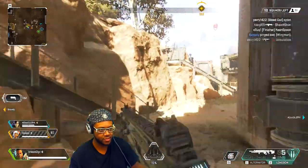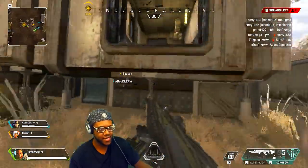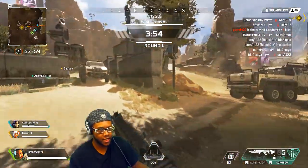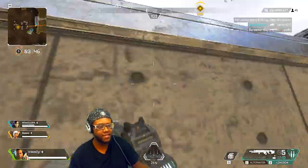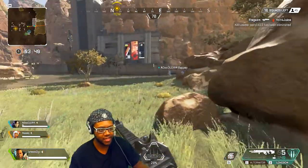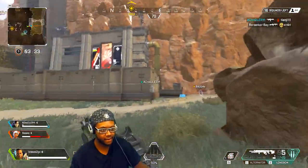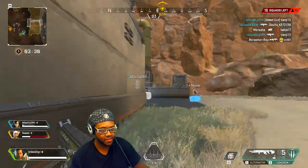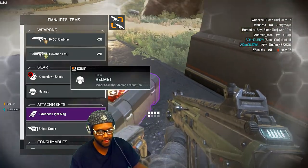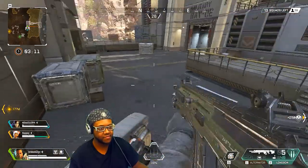I don't care what it is, I'm taking it. Where are my teammates at? I need to find a shield — I don't have a shield yet. I thought this was a door. I don't like being without a shield. Ooh, a new kill leader! These dudes are leaving me behind — what the hell, you ain't gonna wait for me? I need help, I'm new to the game. Don't leave me! Oh, they're in a fight, I'm coming.